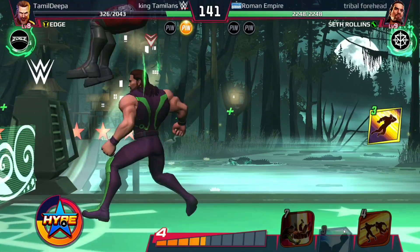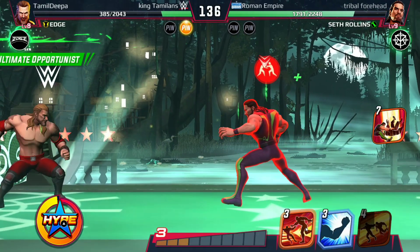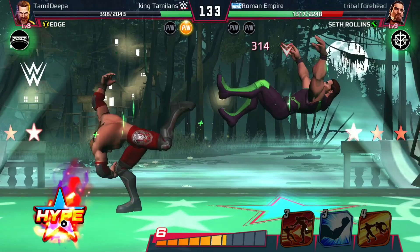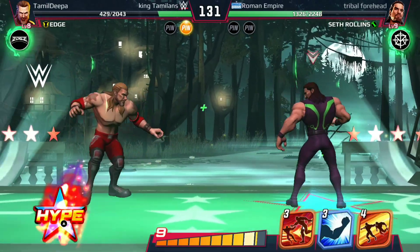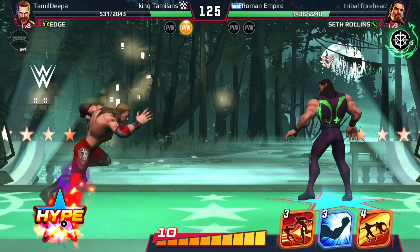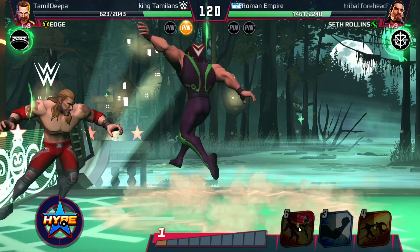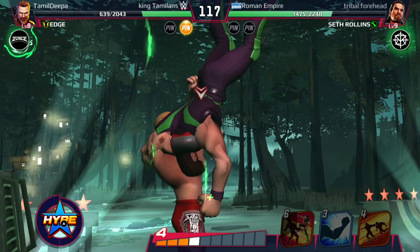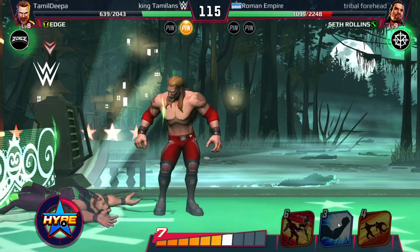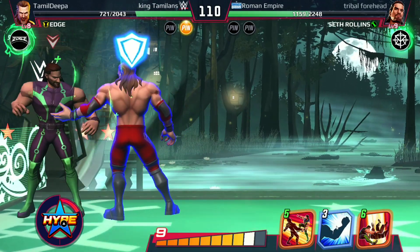Spear from the Rated R Superstar — this is getting irritating. Movement is so important. I badly want to dash forward and kick his ass but I have to control. Come on, show me some signs — use your moves, don't wait for me. I panic and waste my hype. Okay, that's enough — I'll wait for you to use your moves. There you go, King's Landing.